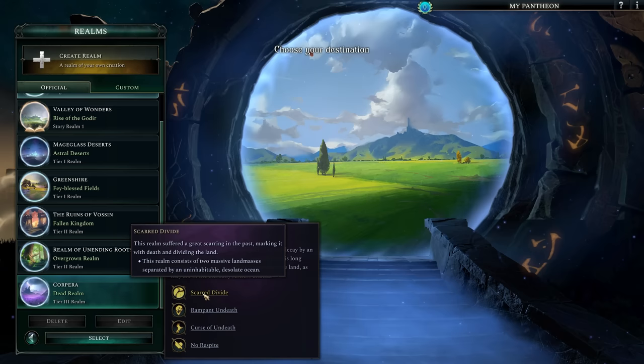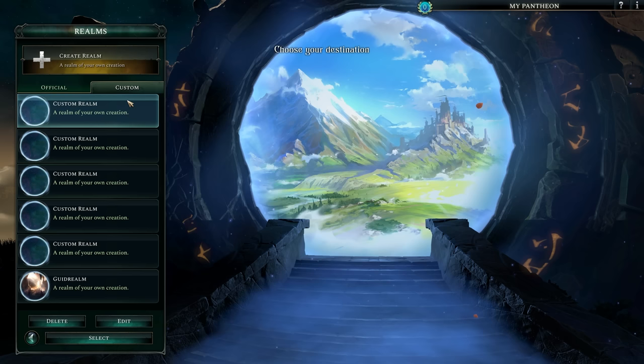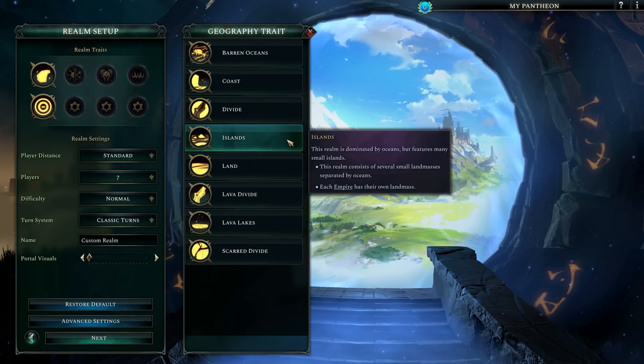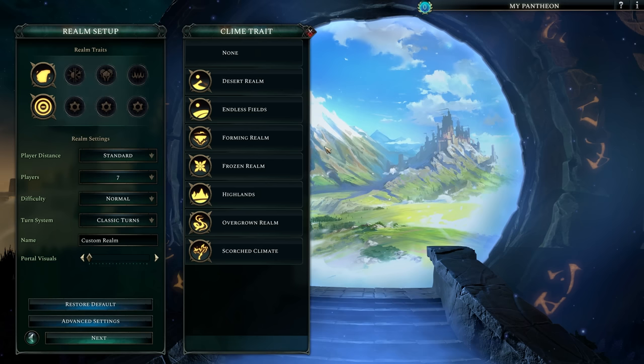When selecting one of the pre-made realms, take a moment to check the tooltips and understand exactly what you're getting yourself into. When you're building your own realm, think about the options you have on hand and the kind of experience you're looking for. Some realms will require you to invest in the ability to traverse over water, while others will not. A faction with Arctic Adaptation is basically wasting a trait in a scorched climate, but one with Desert Adaptation will thrive in a desert realm.